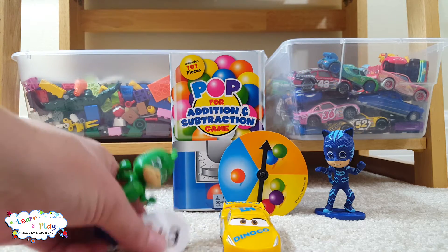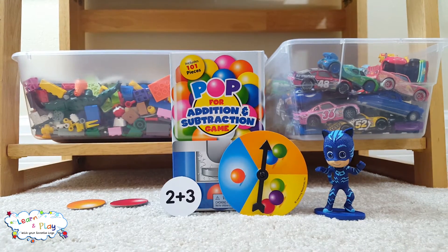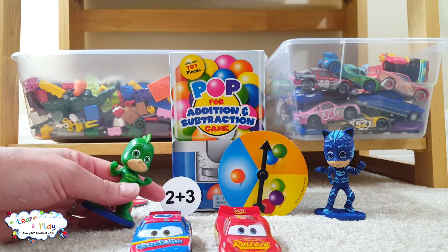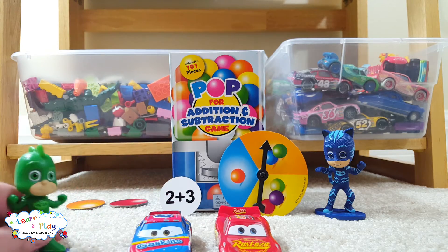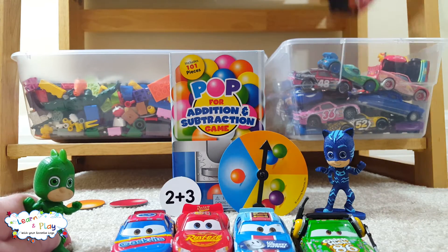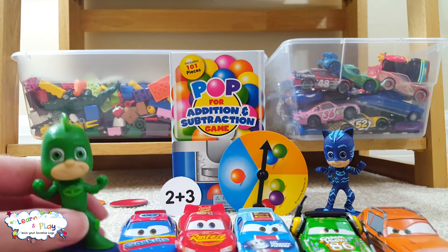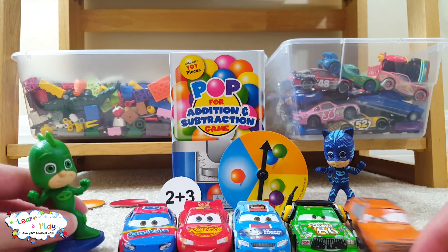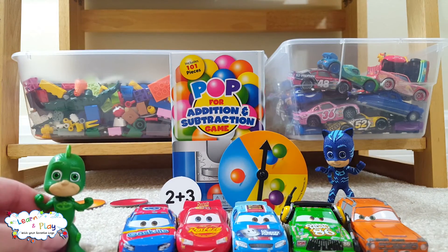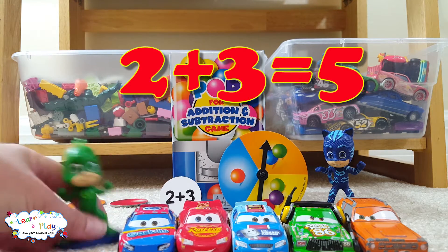And one more gumball Gekko already picked is two plus three. So we can use the cars for that. Let's get two cars to start with — one, two. That's our two. Plus three more: one, two, three. How many cars does Gekko have now? Let's count: one, two, three, four, five. Yay! So two plus three equals five. Great job Gekko. You get to keep that gumball too.